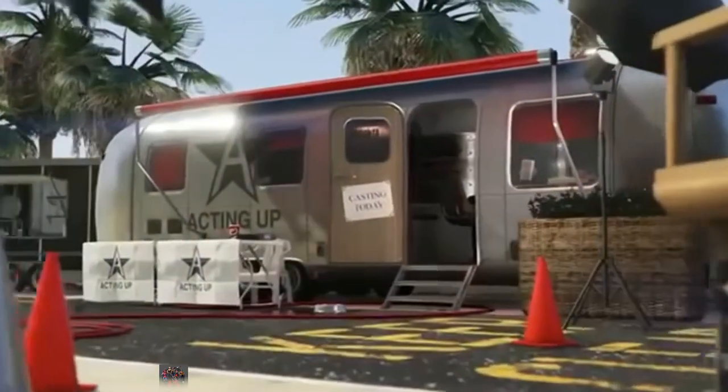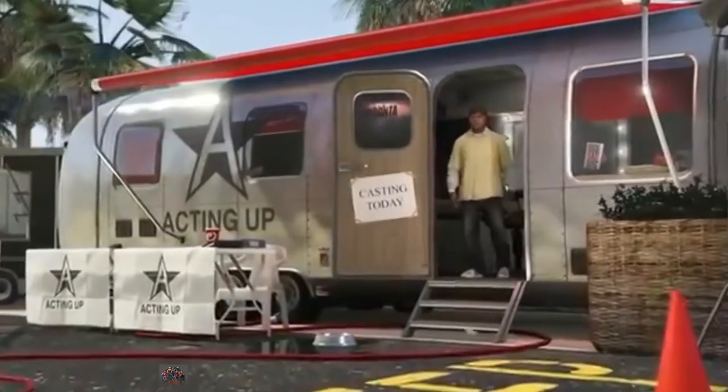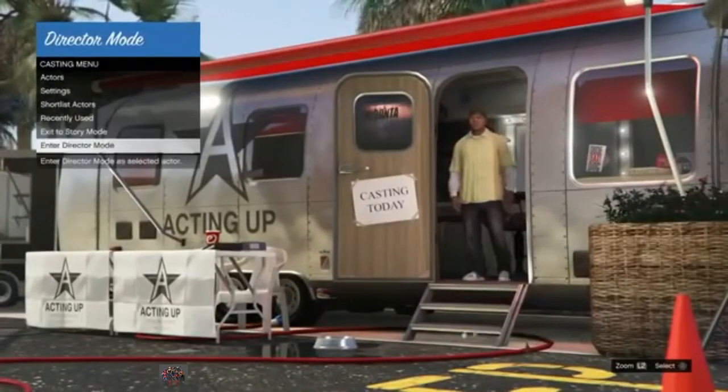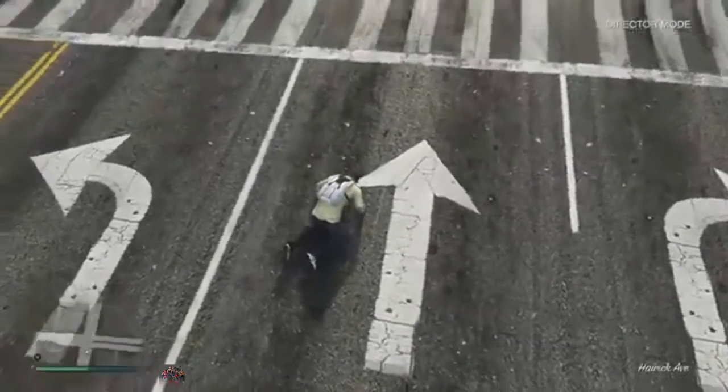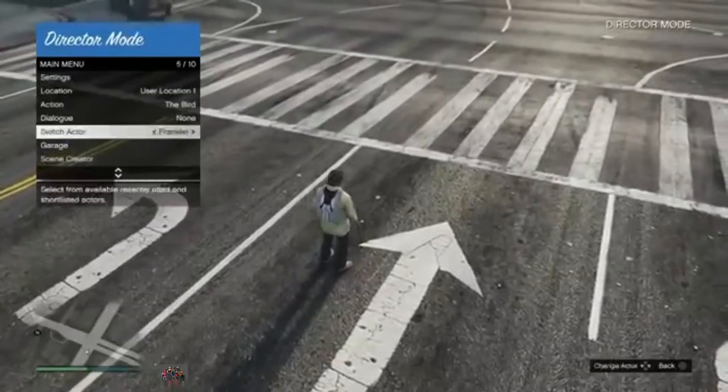Go ahead and go back into Director Mode now by opening up the interaction menu and hitting Director Mode. Once we're in Director Mode at the trailer, you're going to hit Enter Director Mode right here through the menu. Hope you guys are following me — that's all you've got to do to set up. And then we are ready to go to hit the glitch. Now we are back into Director Mode. Remember: head online first before you come back to do the glitch.